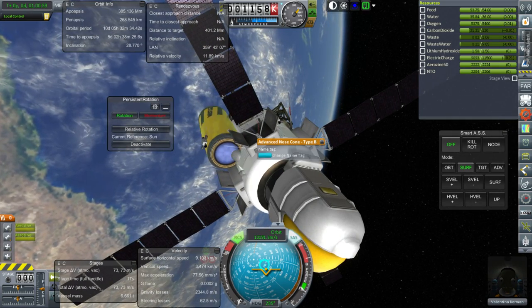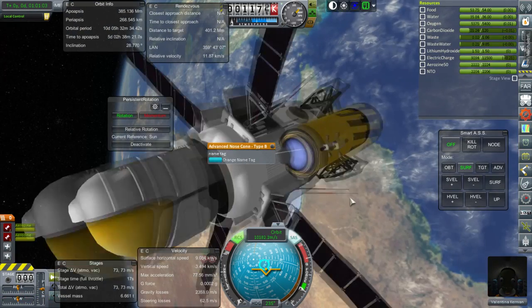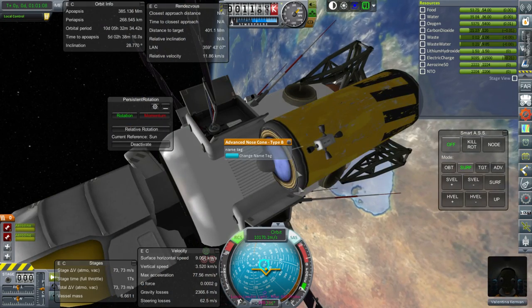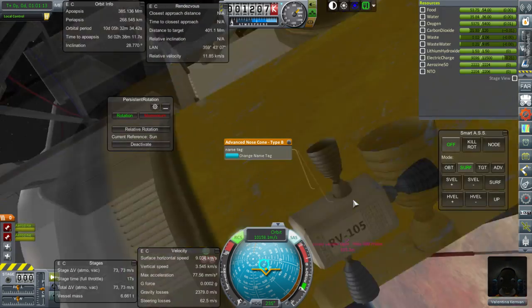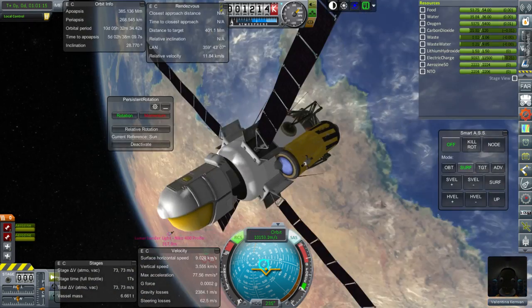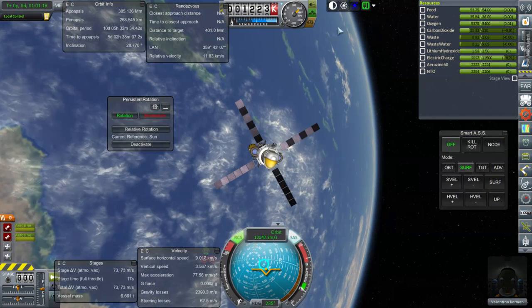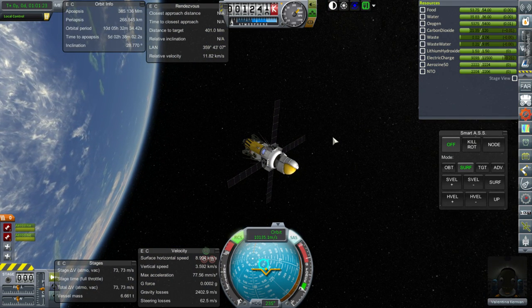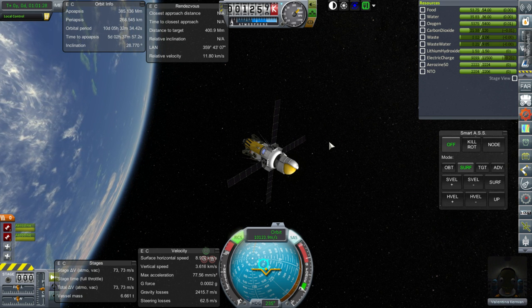Why do my nose cones always go down like that? The nose cone is obviously supposed to be on top of the tank, not inside the tank like this. But that's a totally different question. Right now Valentina is on her way, and we'll find out what happens to her in the next episode. On that note, thank you for watching — I hope you enjoyed this video. If you did, please press like. If you have any comments or suggestions, please leave them in the comment section below, and I'll see you next time.